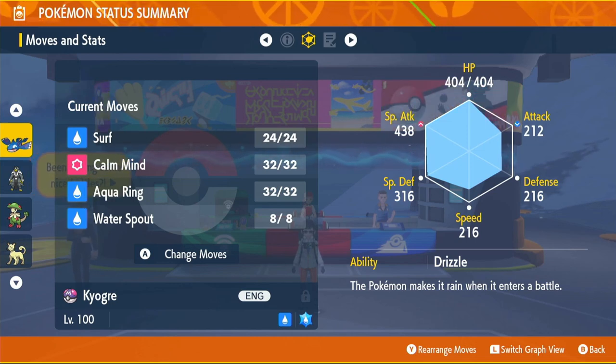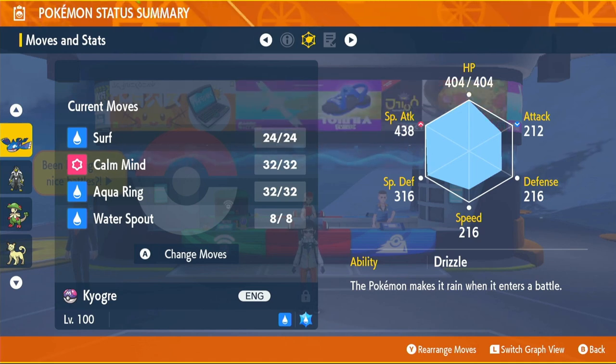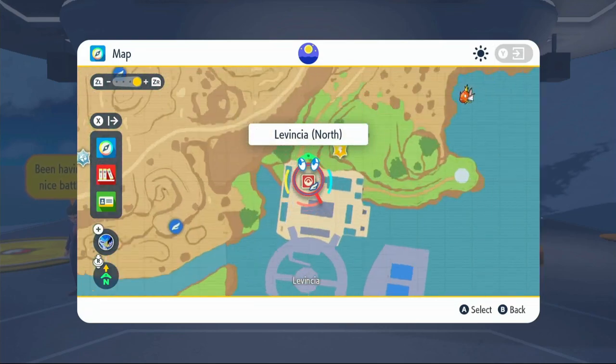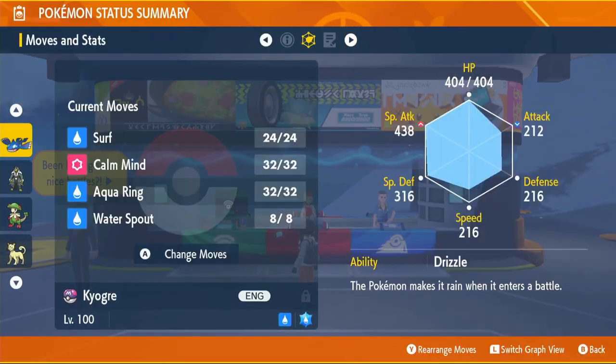The ability is Drizzle. When we enter battle it starts Rain for five turns, and if we faint and come back, it rains for five more turns. Rain boosts Water type moves by 50% damage. Shell Bell can be purchased at Delibird Presents in Levincia North for 20,000. The moveset is Surf, Calm Mind, Aqua Ring, and Water Spout.